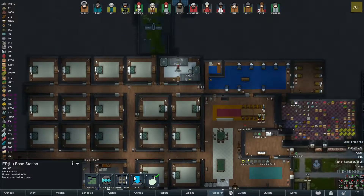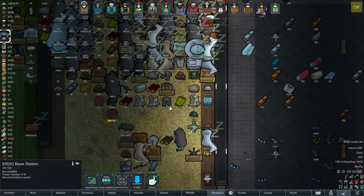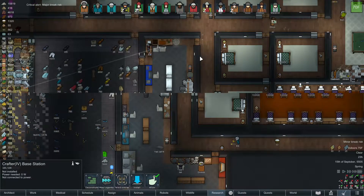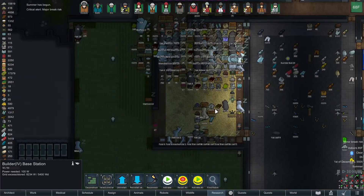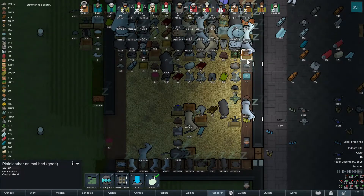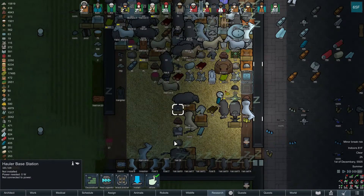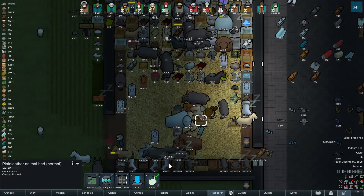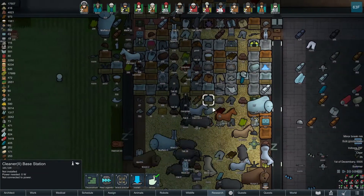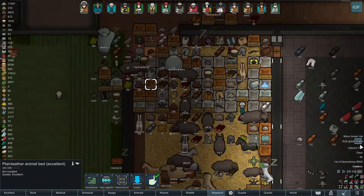This is gonna be insane — there's gonna be so much stuff. Let's have them haul and put away. The ER base station — let's put that in here. The crafter — let's put the crafter in here. The holler base stations — I might keep the extra ones uninstalled and maybe sell them, because there's not really a reason. Same thing with the cleaner bot — we don't really need them because we already have some.